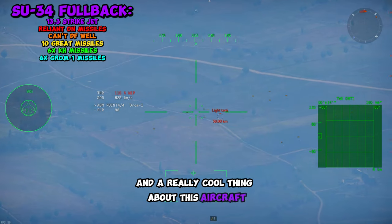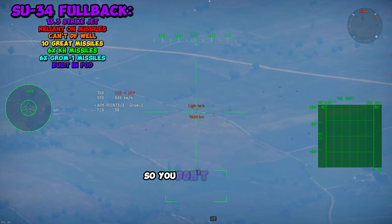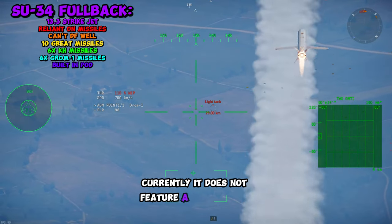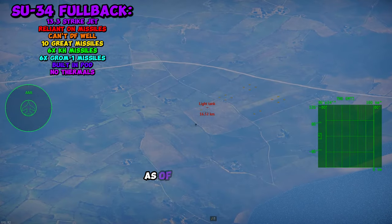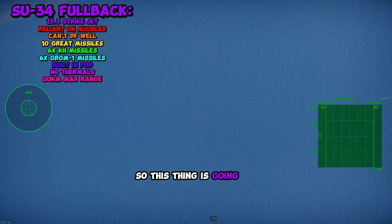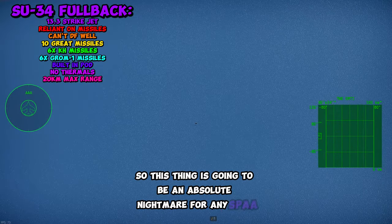A really cool thing about this aircraft is it has a built-in targeting pod, so you don't have to worry about taking up a pylon. On the dev server currently, it does not feature a thermal pod, which kind of nerfs it a bit and balances it. As of right now, it is locked to a maximum range of 20 kilometers, so this thing is going to be an absolute nightmare for any SPAA.